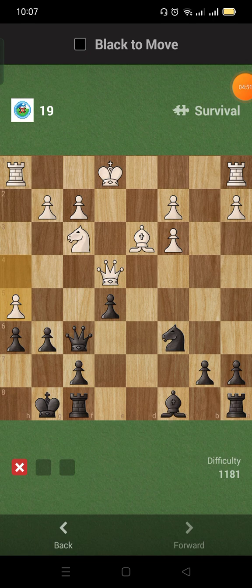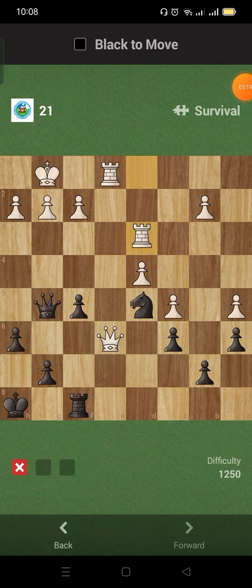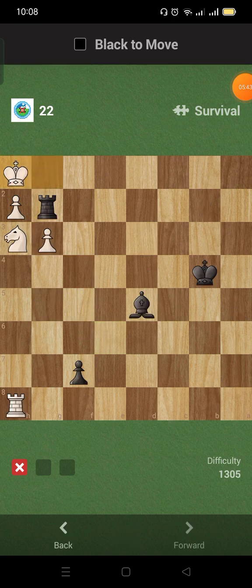This one is — oh dear me, okay. It's the pawn — take the knight, okay. This one is: check with the queen, okay. Oh dear me. Fork, then the rook. Take the rook, I take the queen and take the rook. Okay, this one is — oh dear me.